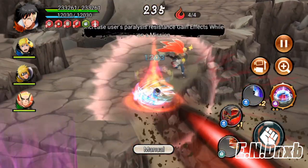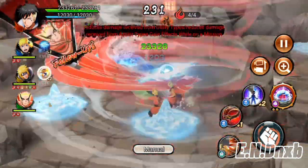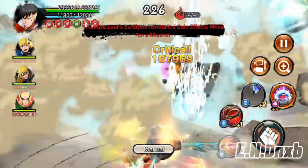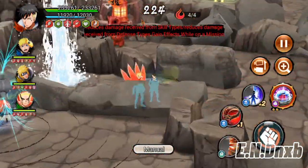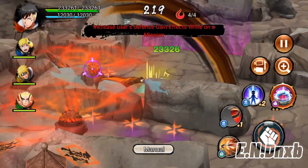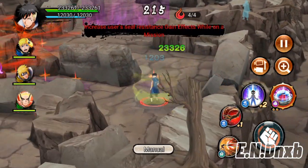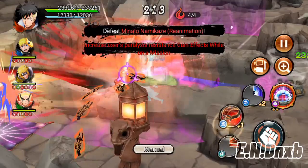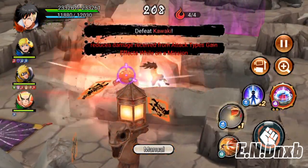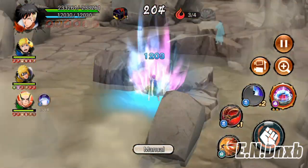I'm starting with evasion first to protect myself in case I get thrown away. All my supports have 100% anti-confusion, so if they are thrown into a room they won't be confused and die immediately. Keep that in mind. As you can see, these parts right here will lock onto my jutsu's target, so I can't spam that unnecessarily.